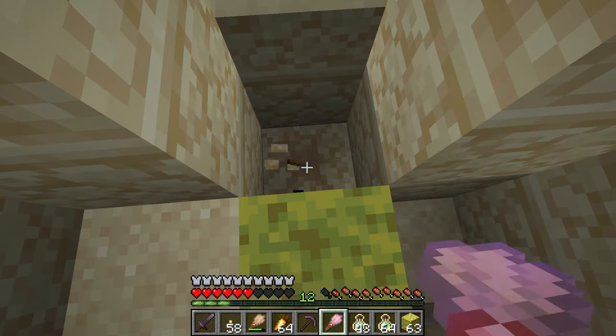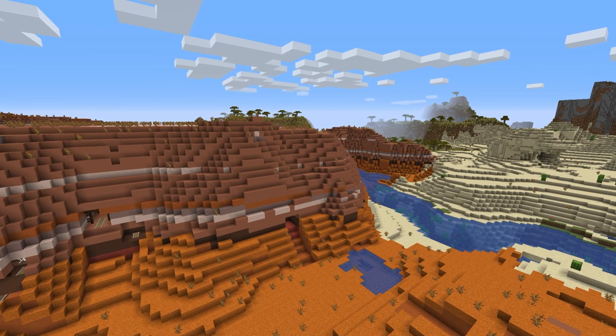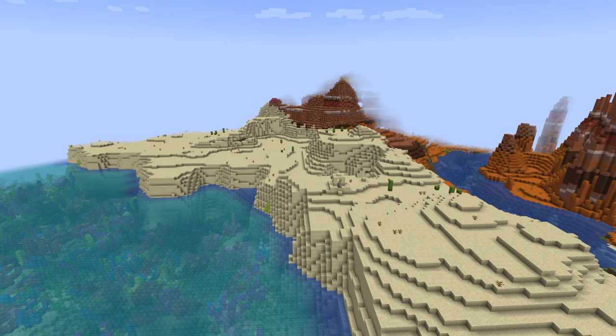The Suspicious Sand blocks will be found under the Water Source Blocks. The Desert will generate next to other warm biomes like Badlands, Savannah, and Warm Ocean Biomes. The Desert Well will blend into the surrounding terrain as they are the same color, so it will be easy to miss this feature.